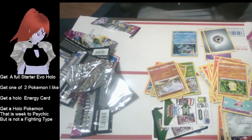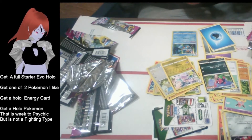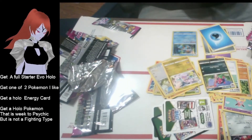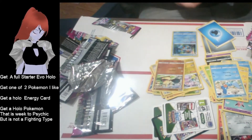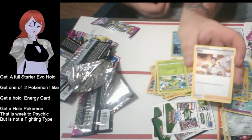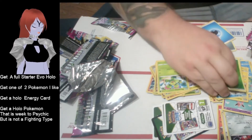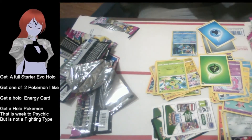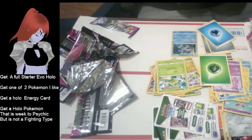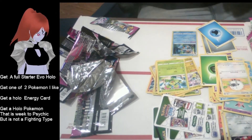Next pack - first we have Persian, doesn't meet any requirements. And this dragon Pokemon that has no weaknesses or resistance - is that even a thing? What the heck! Let's see what the next one is.